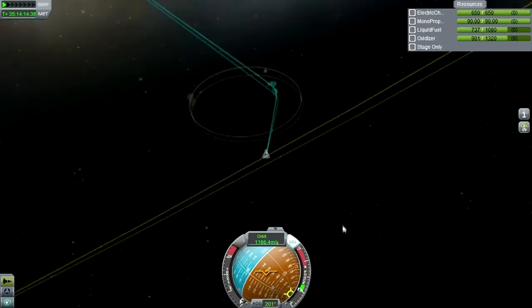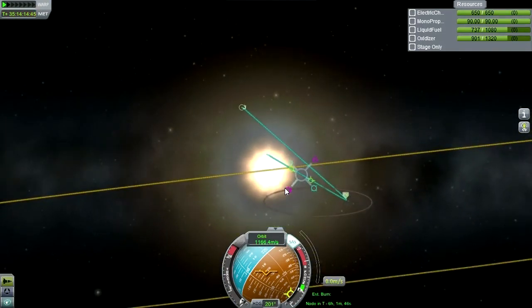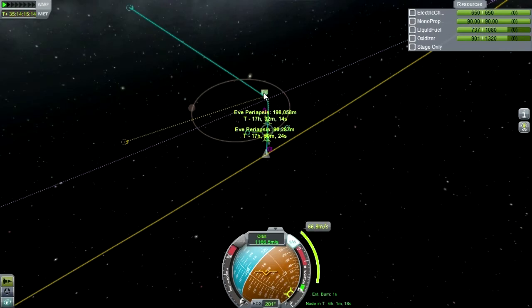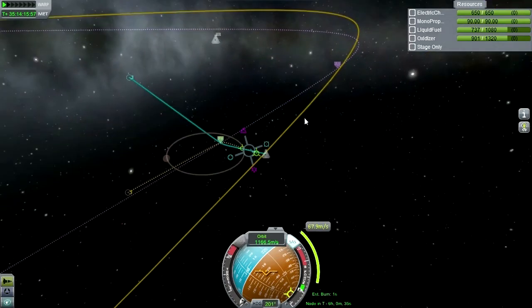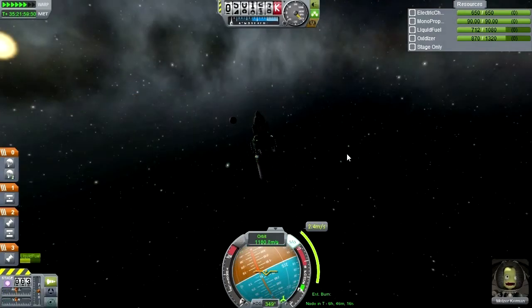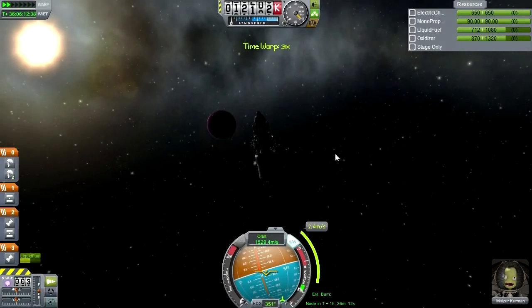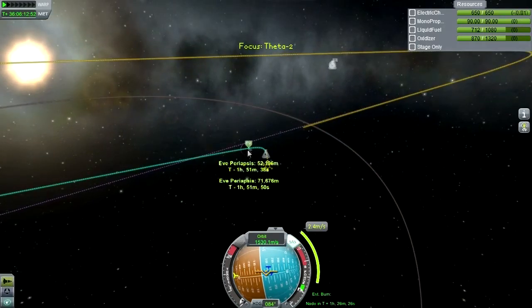I need to adjust my inclination here because this is not going to be good for intercepting Gilly, which is over there. I've done some calculations about Eve's atmosphere that suggest about 56 kilometers is equivalent to Kerbin's 30 kilometers. I'm going to be a little bit conservative about that, and if I need to I will retro burn. I've got fuel. I'm going to aim for 70 kilometers — I think that'll be safe.